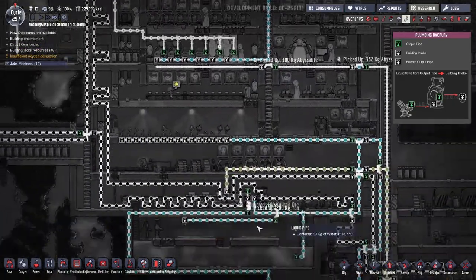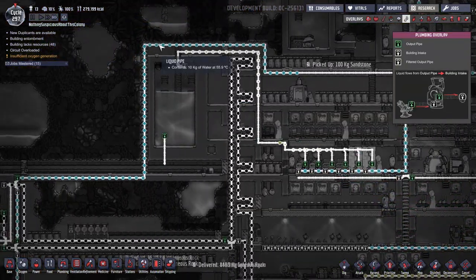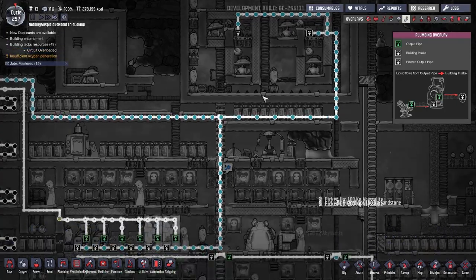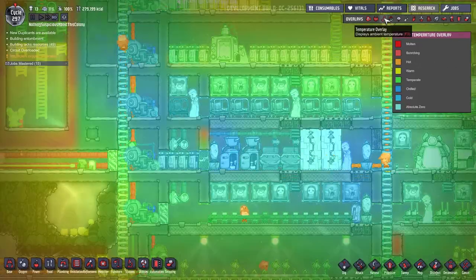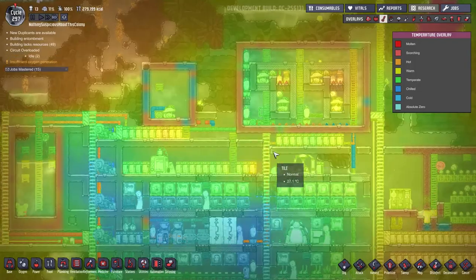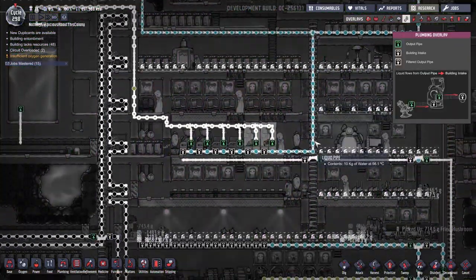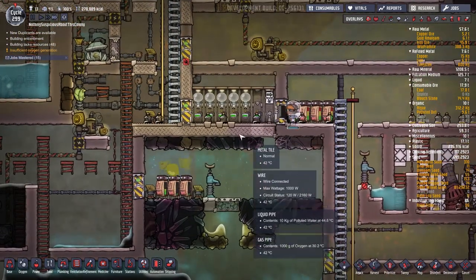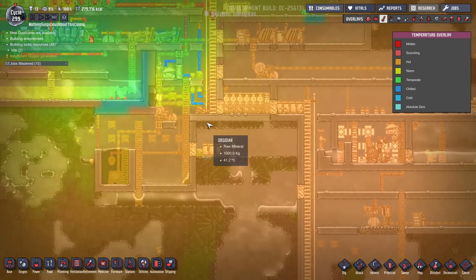We were pumping cold water into the latrines, so they were very cold. But now we're pumping in hot geyser water at 55 degrees Celsius. The electrolyzers don't care about input temperature — their output is always around 70 degrees Celsius, so that's fine. The bathrooms will heat up because some water gets stored within the structures. We have our wheeze wort so we should be fine, and as long as all our pipes are made of abyssalite, no heat will leak into the base. Maybe we'll also build some abyssalite tiles down here to prevent too much heat exchange with the metal tiles.